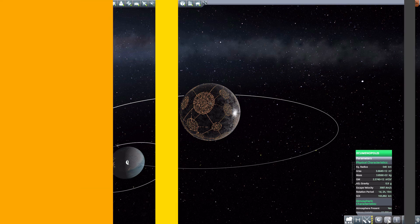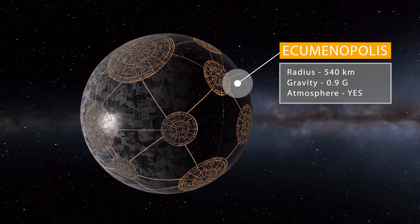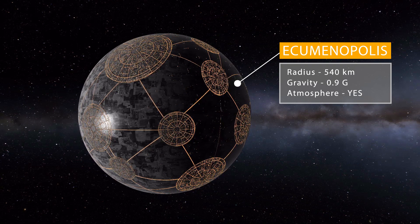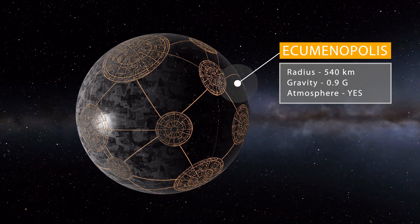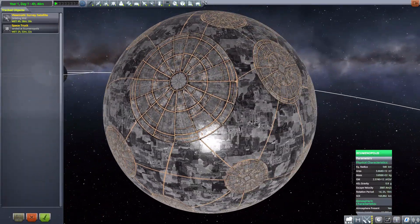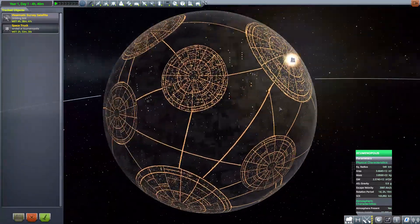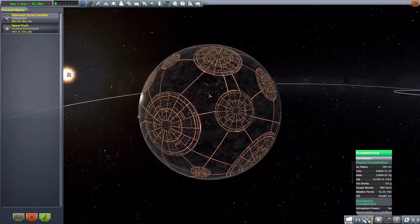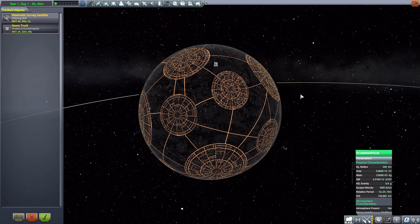Starting with the stats on Ecumenopolis: it's a little smaller than our home planet, coming in at 540 kilometers in radius with a gravity of 0.9 g's, and it does have an atmosphere — you'd hope it would for a gigantic city. On the surface it's quite a polluted planet. On the sun side you can see the mass sprawling of metal and concrete, and on the dark side it's just so cool seeing all the lights spread across the place. Really something spectacular.